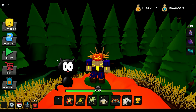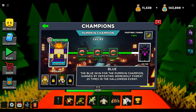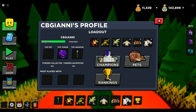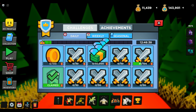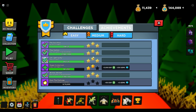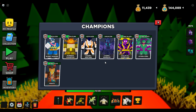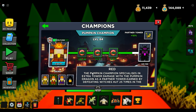The reason why you wanted to watch this video — if we go over here to champions and check out pumpkin champion... it's not over here. Rankings, challenges — we'll go ahead and claim our daily rewards, weekly rewards. Claim, claim, claim. And under achievements, scroll down under hard, and we have the pumpkin champion red! That's the reason why you're tuning in today. We're going to claim the pumpkin champion red. It's specialized in extra power damage with the pumpkin dragon as partner tower, earned by defeating the witch's hut 25 times.